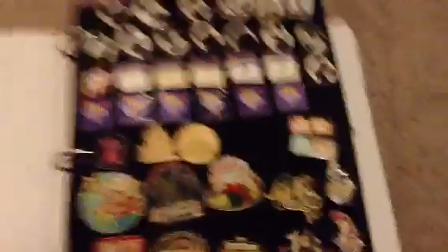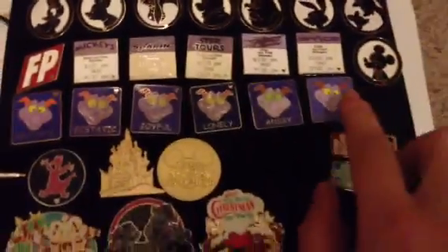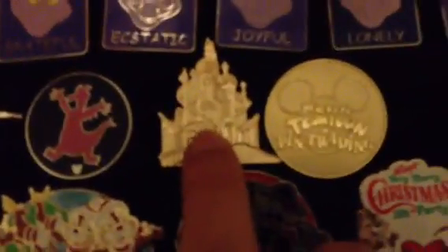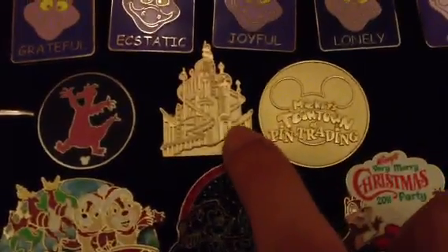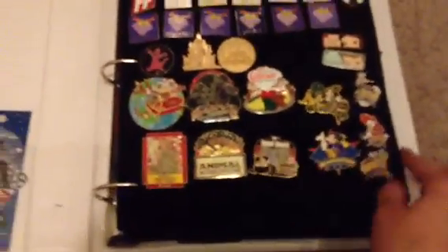I'm just going to show you an updated pin. So first I'm going to show you my pin book, and everything in here is pretty much the same. It's just all my silhouettes, the wanted signs, fast passes, the Figment. This one I think is kind of new — I think you haven't seen it yet. And then some of these, like the St. Patrick's Day 2001.